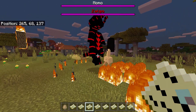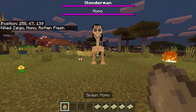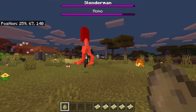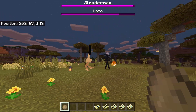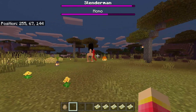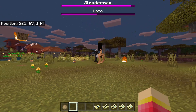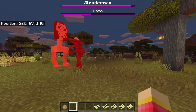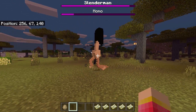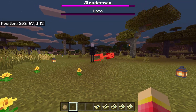Next we have Slender Man versus Momo, and this is a good fight. Both of them have an HP bar. Slender Man is so powerful — look at Momo's HP, it's already half. Look at the model of Slender Man, it's so awesome. He has tentacles!